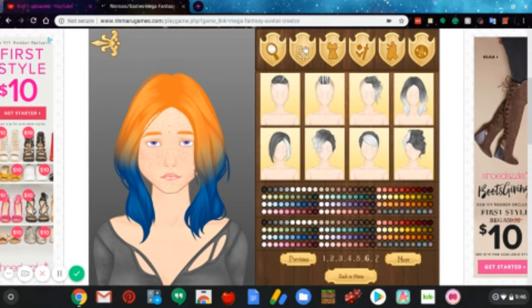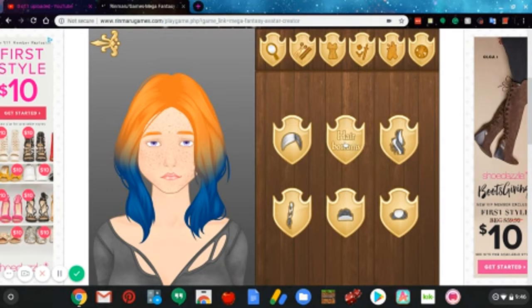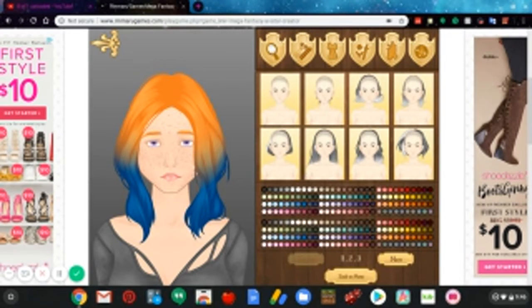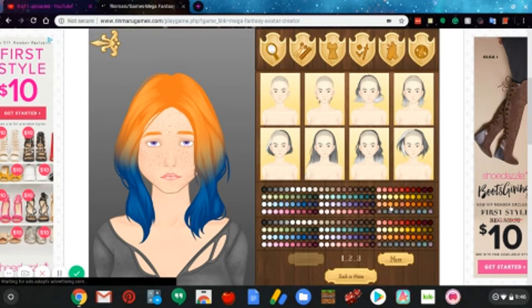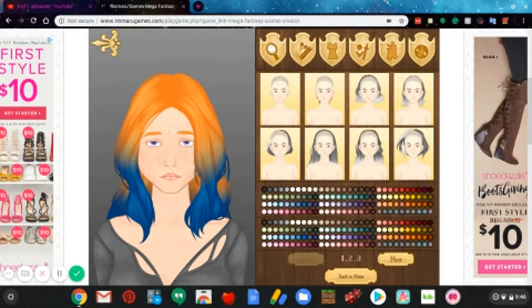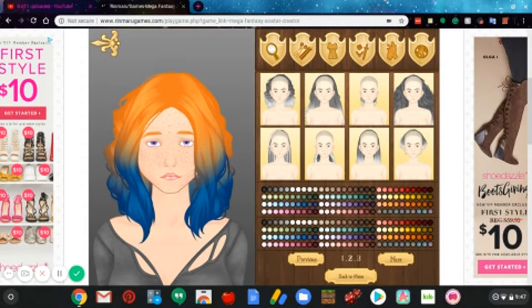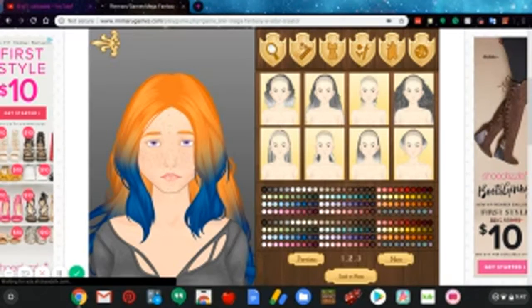Yeah, I think that's much better right there. So let's go back to hairstyles. Okay, then we go here and then we go to orange and dark blue and give her this one here. Oh yeah, that's really nice, I love that! But maybe we can change the back to something better — give it more. How about this one? Oh yeah, yeah, that's a good one. I like that.